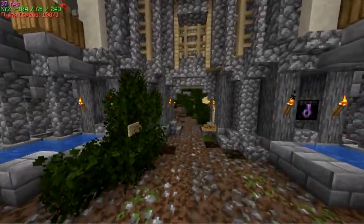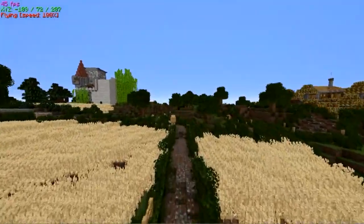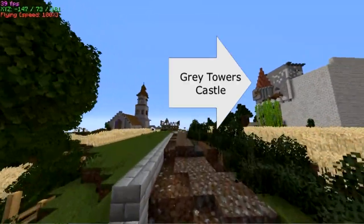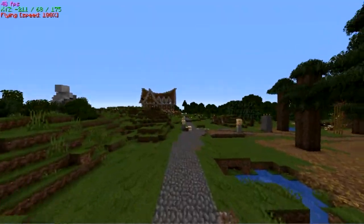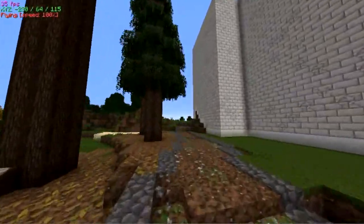We are going to start at Spawn and we're taking the road all the way to Gravenwall. My castle is off to the right, the church is on the left, and straight ahead is the Adventurer's Guild. Turn right here past my castle.